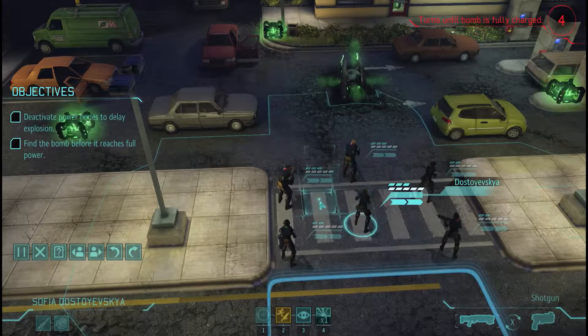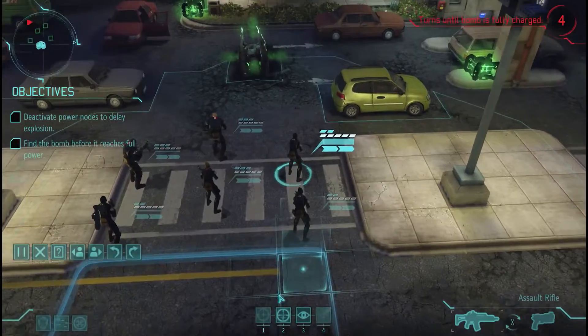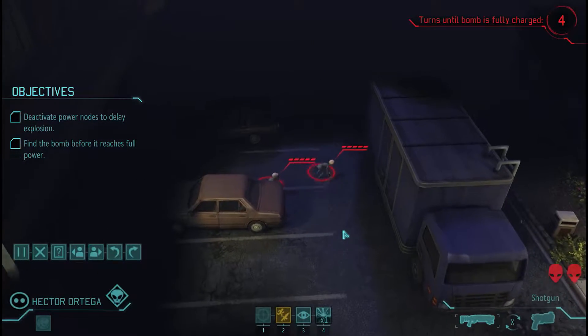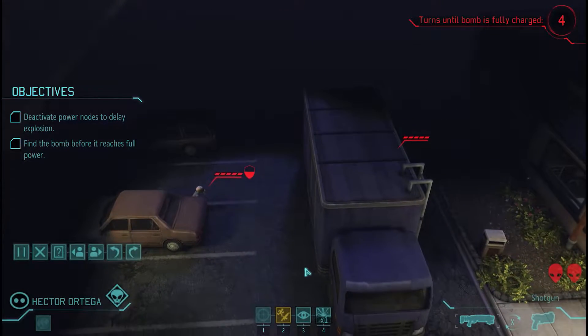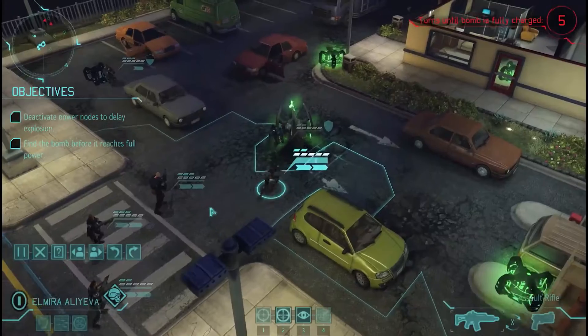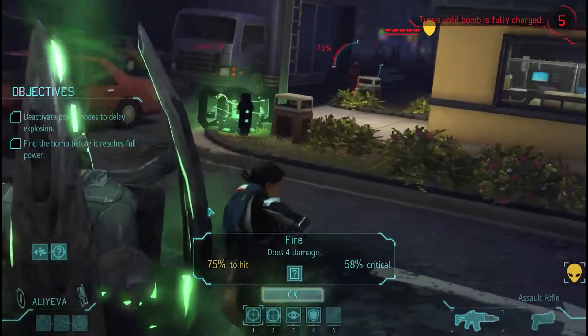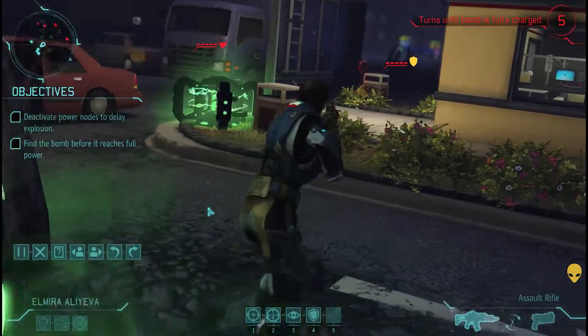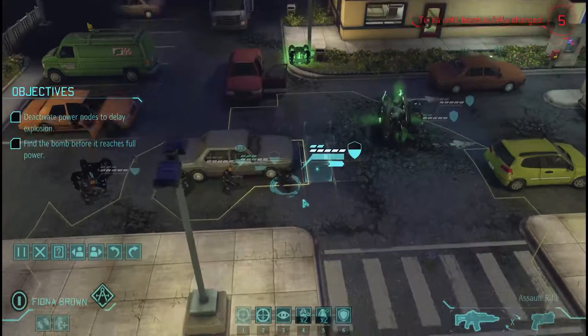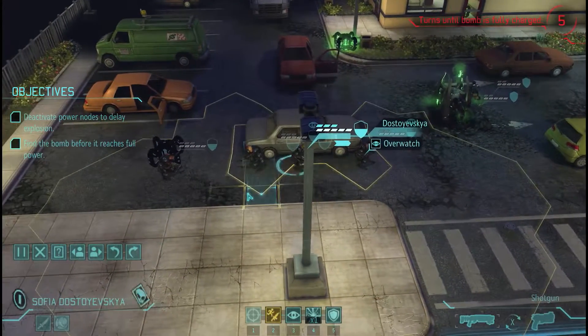Each time we disable a node, it will add one turn to the clock. We start by checking our motion tracker, and with a pod to the north, we immediately move to contact. We brought a lot of shotguns and explosives to eliminate threats quickly, but right now our infantry's mid-range support is what we'll need. Olieva lines up a flank and manages to make quick work of one of the sectoids. With one down, we move everybody else up and set up our overwatch to pin the aliens in place.